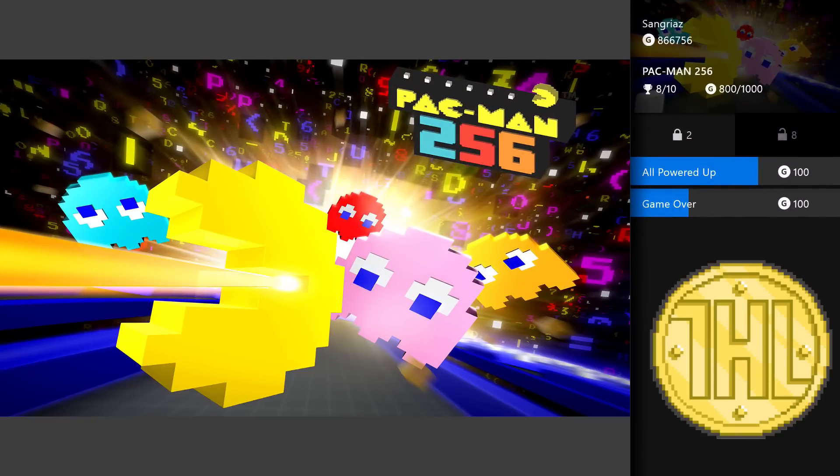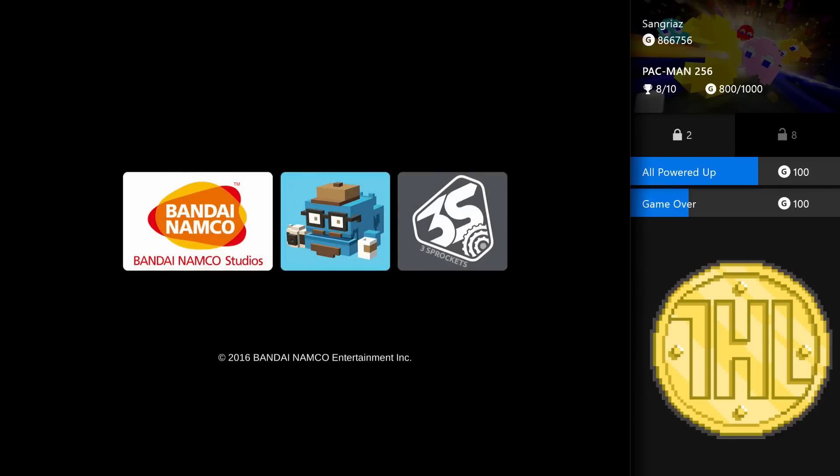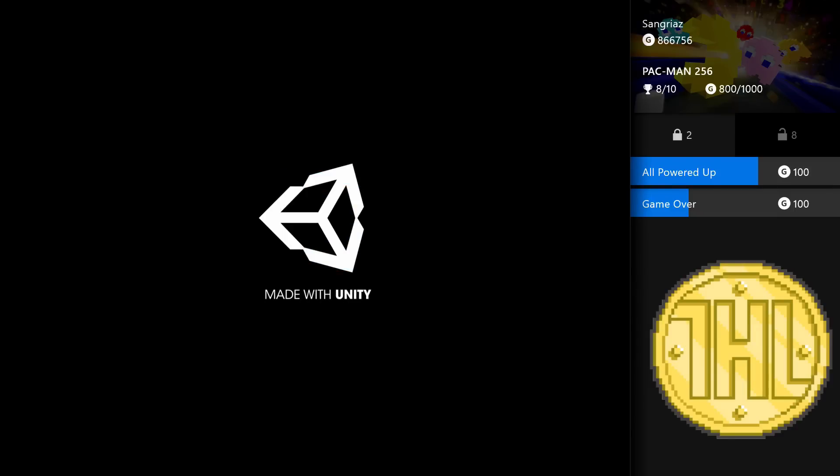Hey guys, Sangrias here, part of Hidden Levels, with another guide for Pac-Man 256. Just kidding, it's me, Manicado — I tried tricking you, I could've got away with it. Sangrias has gone ahead and recorded, and we both figured out how to do this achievement together, with our brains combined, to create a Mega Morph!